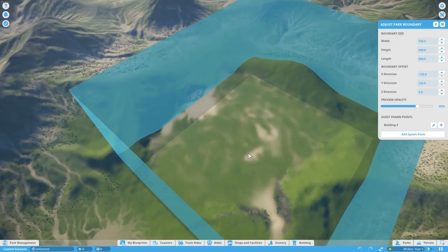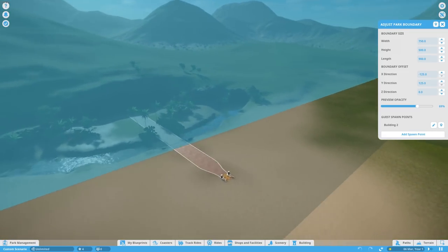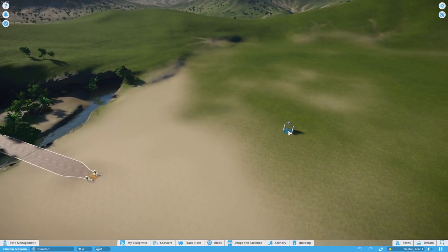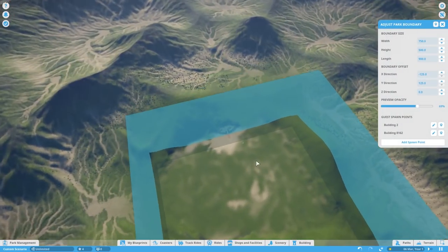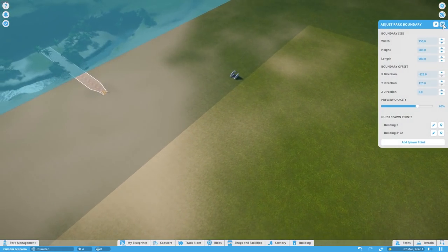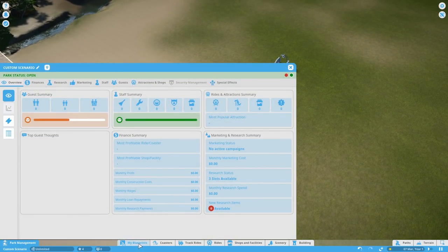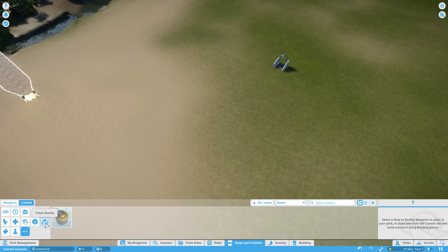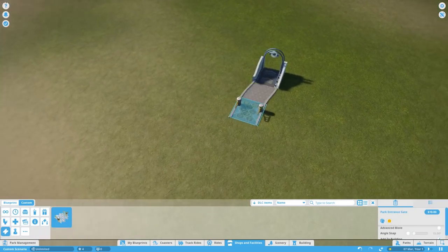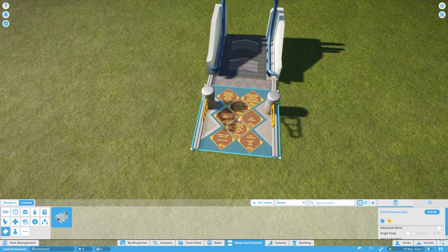We click that button and come in here. Originally we have a guest spawn point all the way over in the tunnel as usual. I'm going to leave that but also place one right about there. Then we go into park management — ticket booths, park entrances — and place a park entrance down the right way around, making sure the writing looks good. Then we can add a path coming out of that and join it up.